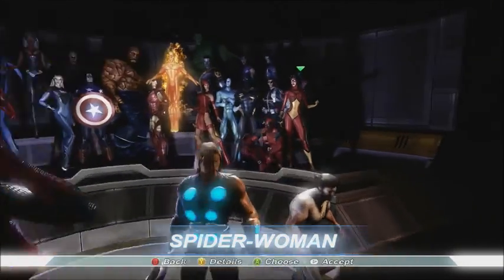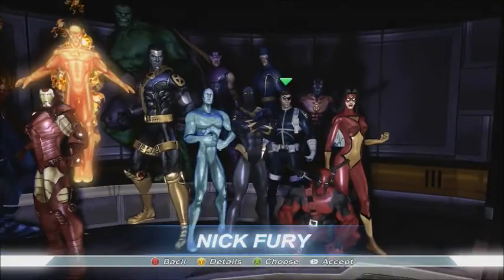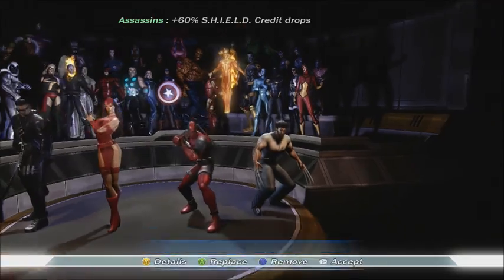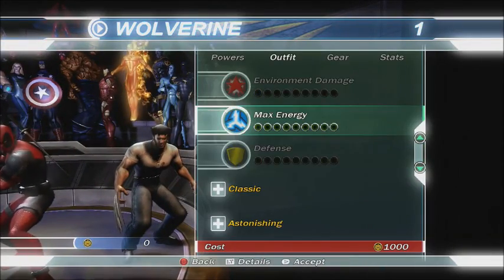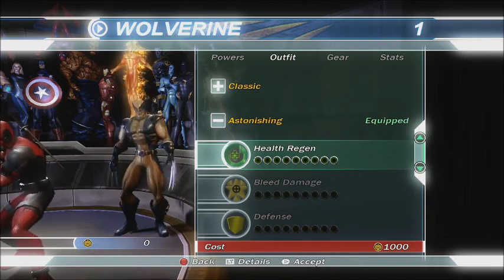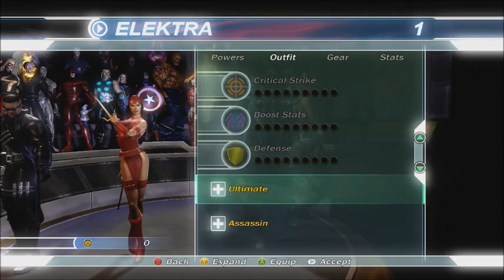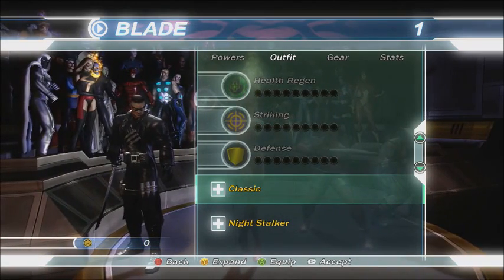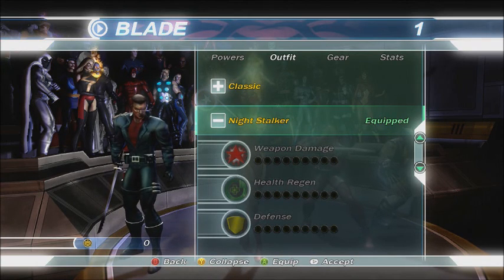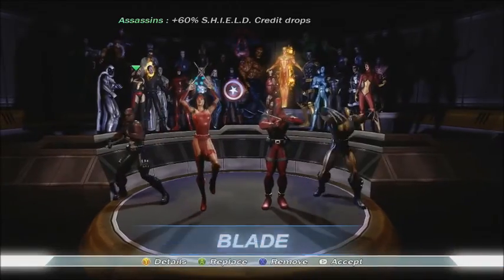Now we can actually start the game, and we're only 13 minutes in so I can't get far. We're gonna choose — Minor Woman No One Cares About, Slapstick Guy, and we got a bonus: 60% credit dropped because we're going to need those. I'm gonna switch him to a different costume though. Yeah, we'll keep him with that costume. I guess we can keep her in that costume too. This was my favorite one.